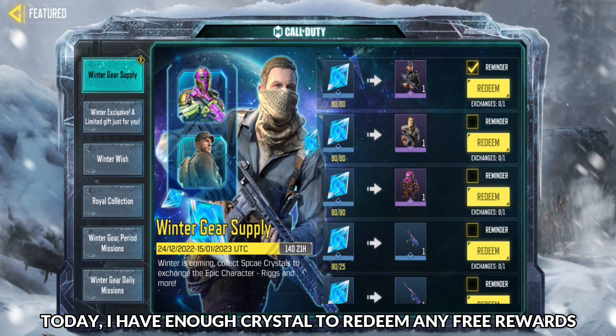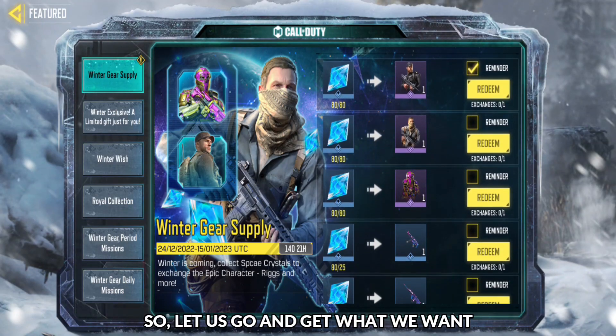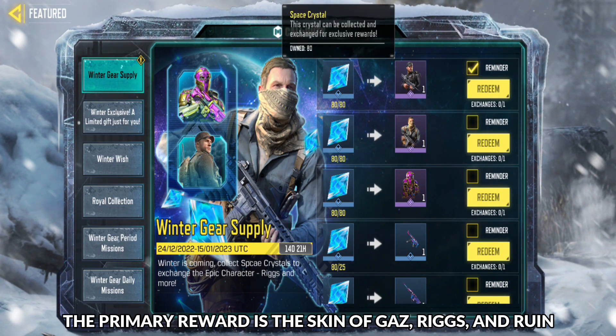Today, I have enough crystals to redeem any free rewards available at the winter gear supply event. Let us go and get what we want. The primary rewards are the skins of Gauze, Rigs, and Ruin.